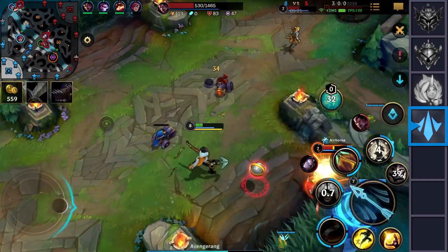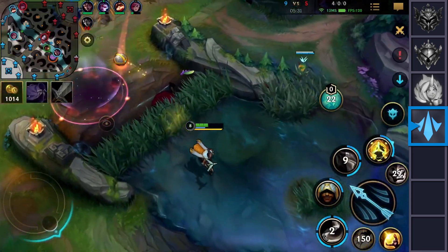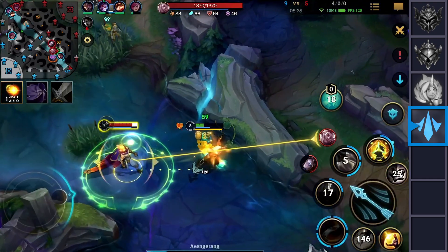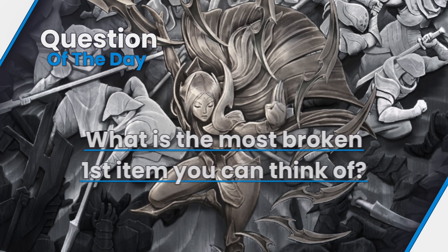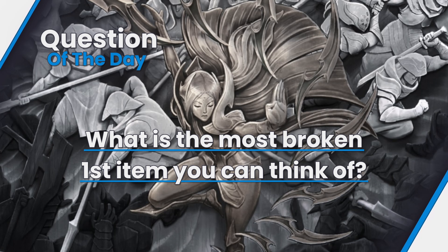Champions such as Akshan and Zed are absolute mid lane terrorists. These champions are not balanced in any way and crush most of their matchups without any issue. Before we continue, question of the day: what is the most broken first item you can think of and why? Let me know in the comments below, and if you want to see the rest of the how-to-climb series you should leave a like and subscribe to the channel.